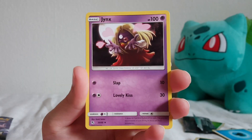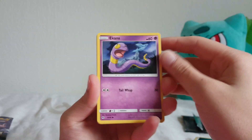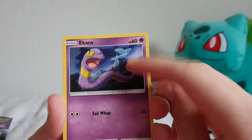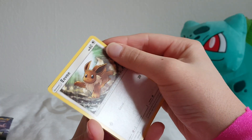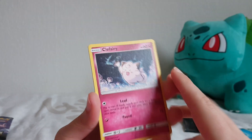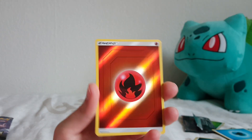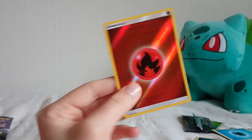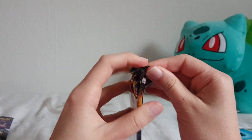Another Scyther, a Jynx, and Ekans - oh that's a giant big head - and the Eevee spinning around, it's a beautiful artwork, very nice. A Pikachu, a Clefairy, a Jigglypuff, and another shining sparkly energy card. I think they're cool but it's not really what you want.